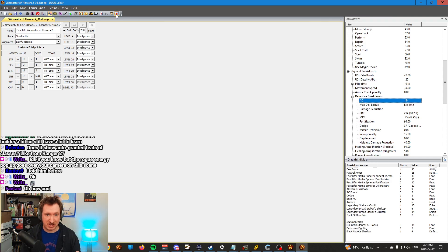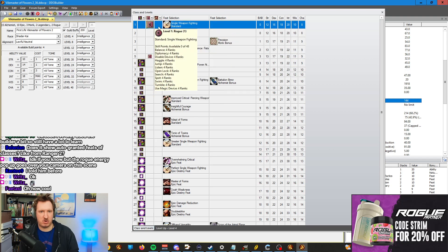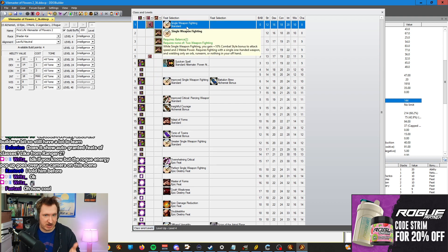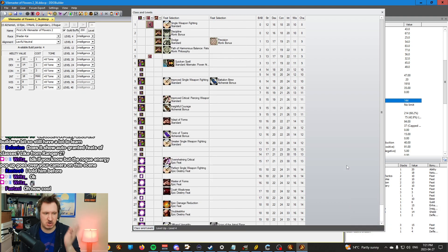That being said, if you pick Rogue here and then Monk, or let's say this Monk is Ranger where you would get Two Weapon Fighting at level three — it's going to show you Two Weapon Fighting here as your level one feat selection, even though you would get it for free later, because that's how it works in game. The game doesn't know what you're going to do in the future. So just be careful about that and pay attention.